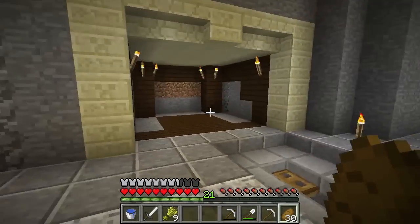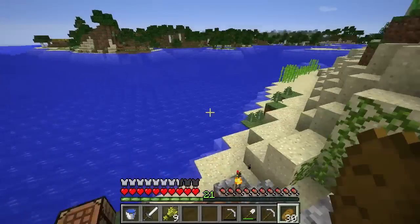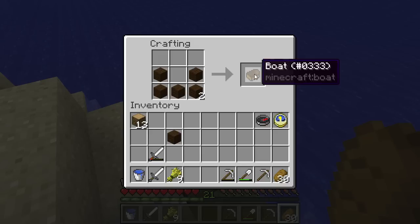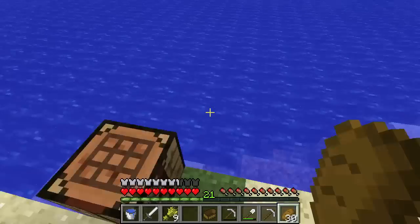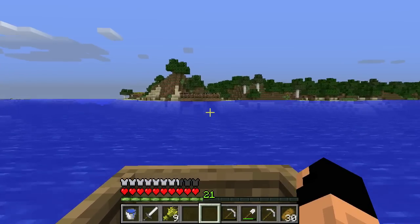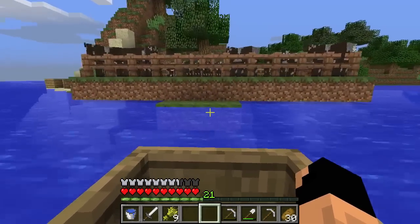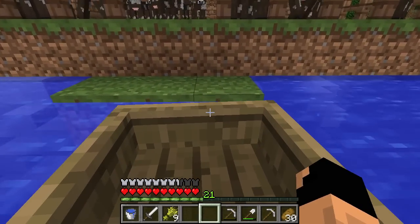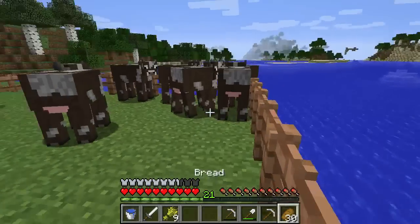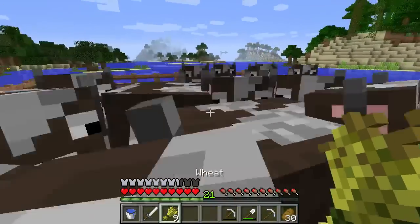So next we're going to work on this enchantment table stuff. We're going to come down to the beach and make ourselves a boat as usual. We're going over to the cows because the first step of what we need for enchanting is leather. Leather can be gotten two ways: one is from our cows, which drop leather, and the other is from rabbit hide — rabbits drop hide and you need a two by two pattern to craft leather.